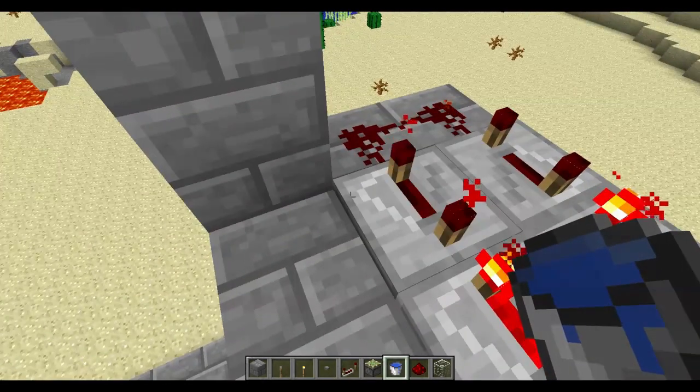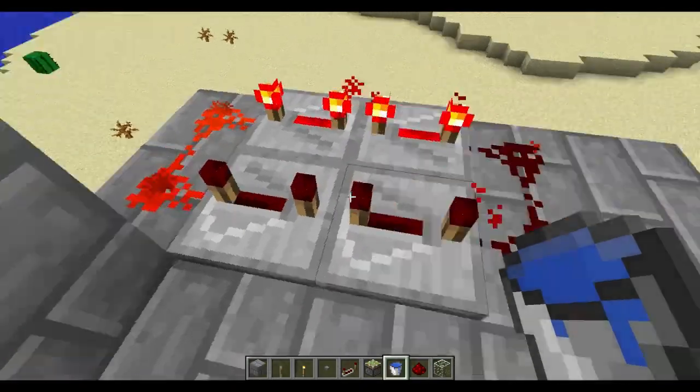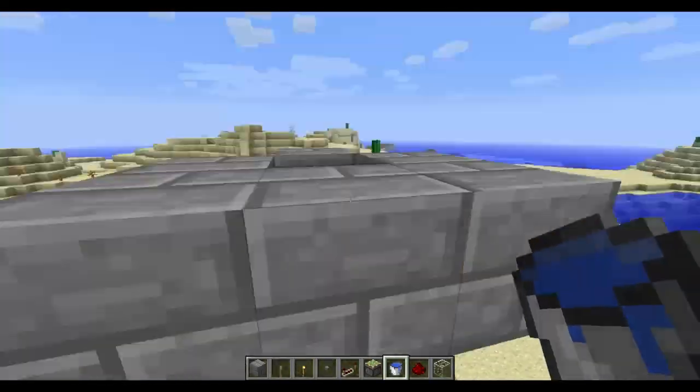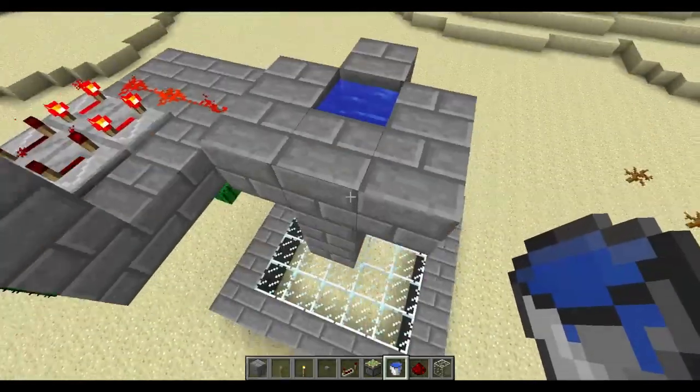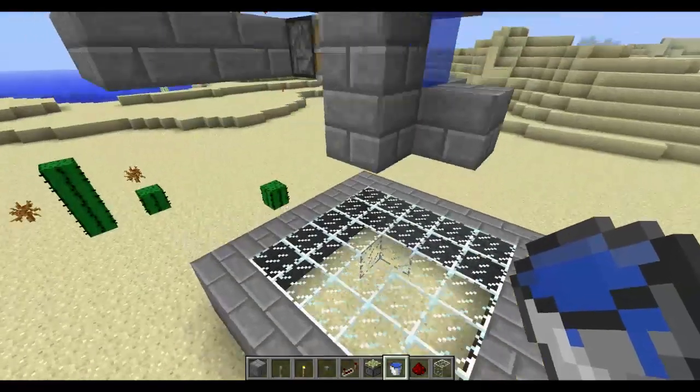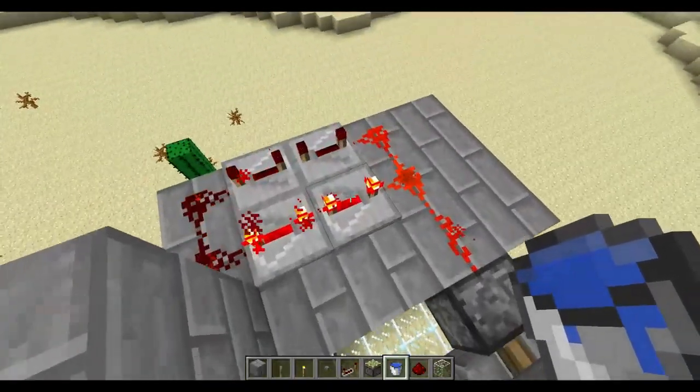As you can see by this redstone here, it just goes round the circle and it keeps activating the piston. I need to go up — just place your water there. No, that's no good. It needs to be longer than that.